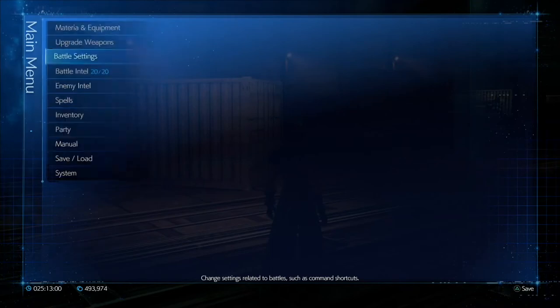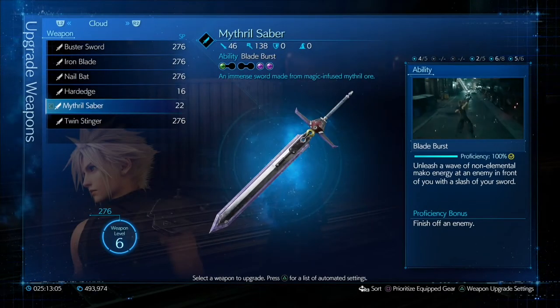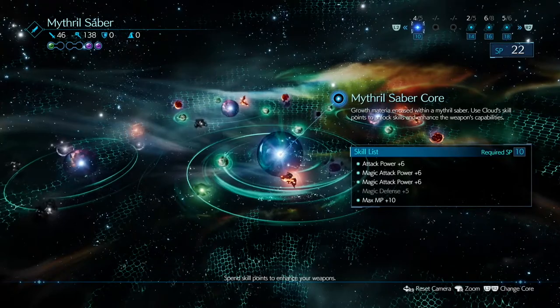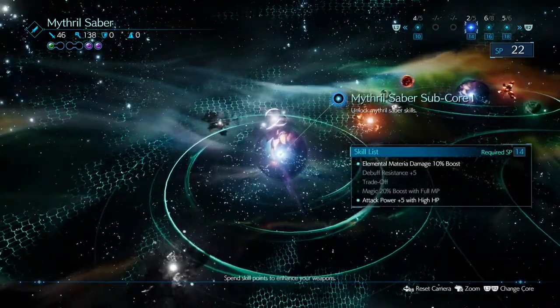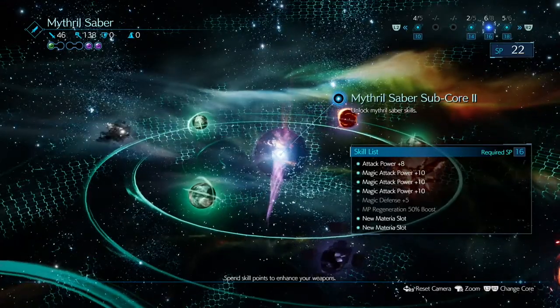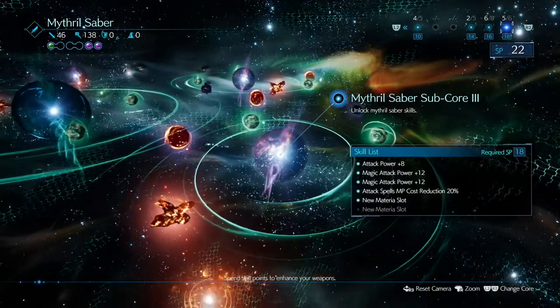So, battle settings: I've got Cloud going first. For weapons, it's very important I show you the upgrade tree as well. Mithril Saber — I haven't got any manuscripts except up to chapter five. Power Core 1: I've got everything except magic defense. Power Core 2: elemental material damage and attack power plus five. Sub Core 1: everything except defense and MP regeneration. Sub Core 2: everything except for that last material slot.